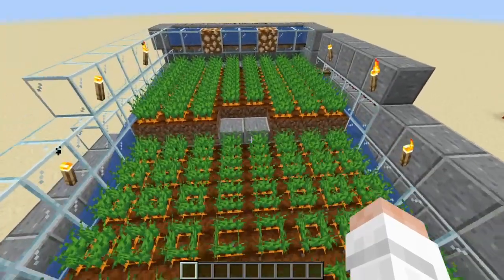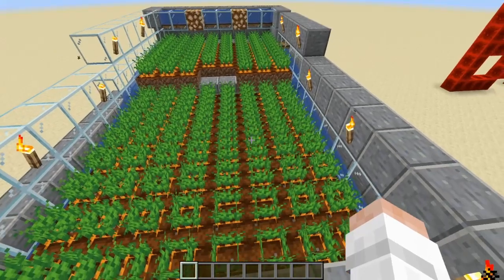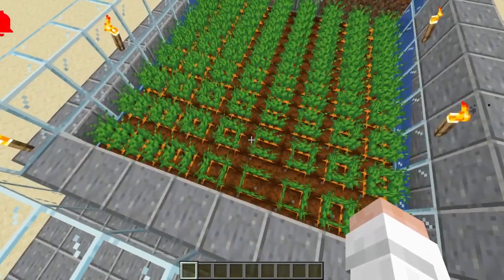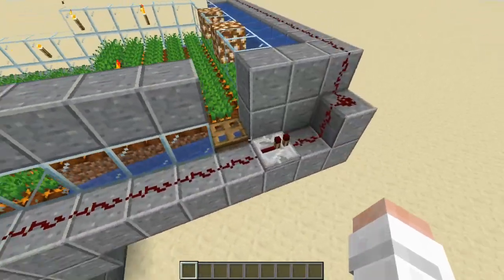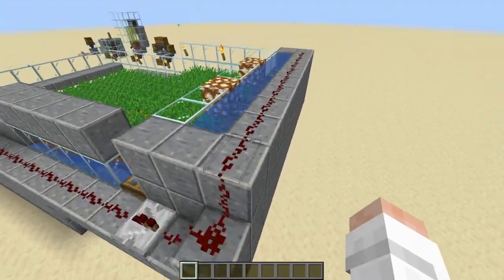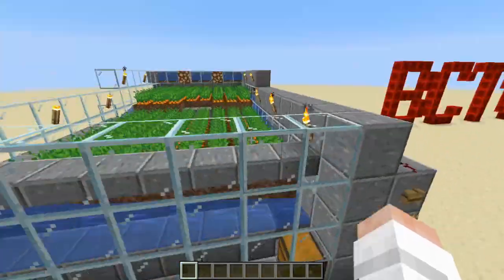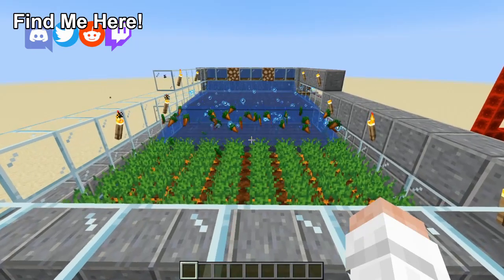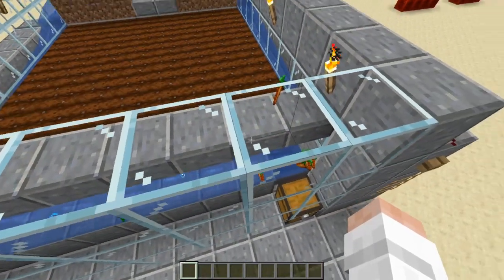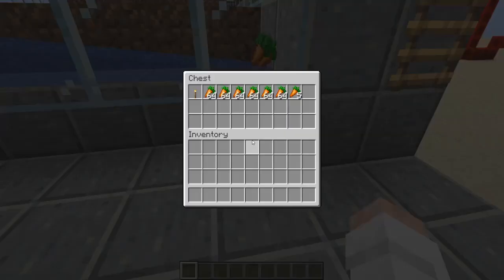We're going to build this semi-automatic farm right here — I have carrots in it, but you can also do potatoes, wheat, beetroots, or even nether wart if you use soul sand instead of dirt. The redstone is really simple — it's just a line extended with one more piece, and then you've got the water and the trap doors down here. You hit the button, the water comes down and knocks down all your crops.